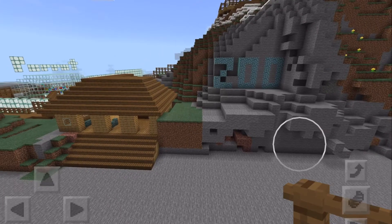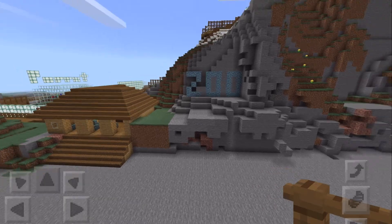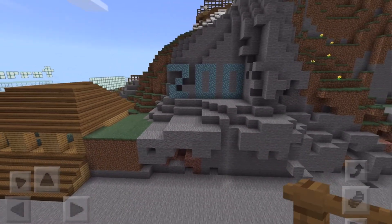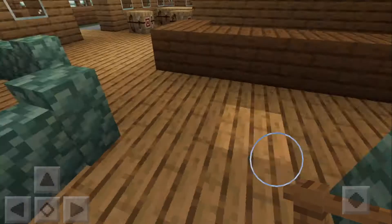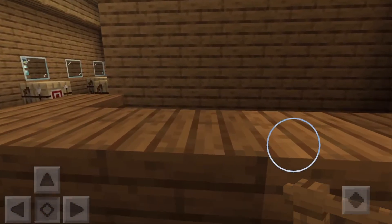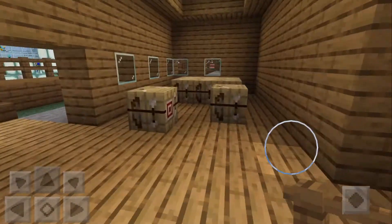Hello, back with another video. Today I'm going to be showing you my Minecraft zoo, built inside the mountain. I didn't use real doors because it's mostly on the outside — these are crowd control barriers. This is where you buy your ticket, and back there's the gift shop.